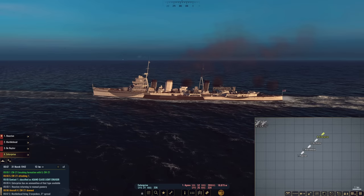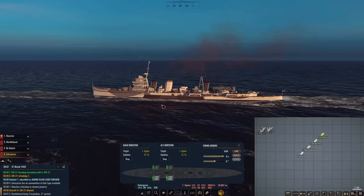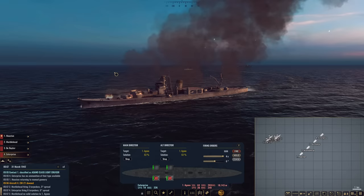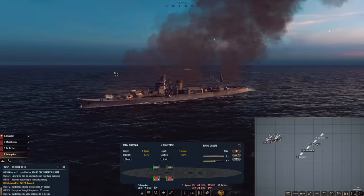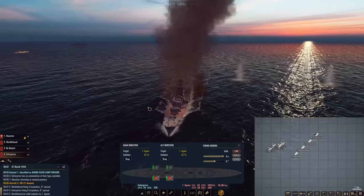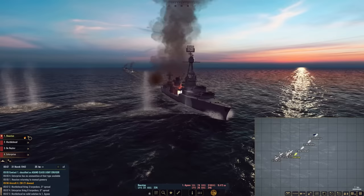Enterprise does have torpedoes — she has quite a few if I remember correctly. All your torpedoes: six degree spread, fire. All right, let them have it. She is already not looking very good. I'm thinking once we fire off our fish, we are going to break and maybe even break contact. This is a pretty even fight, so I want to reduce the amount of time here. Houston's already on fire — I just don't want Houston to get hurt too poorly.